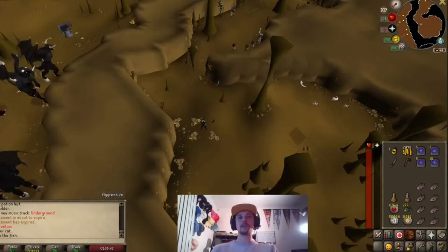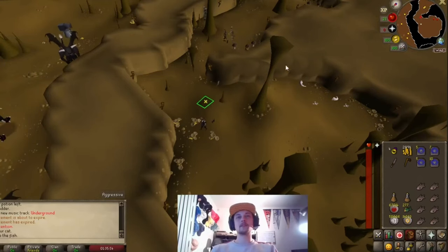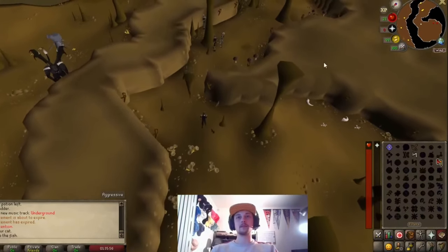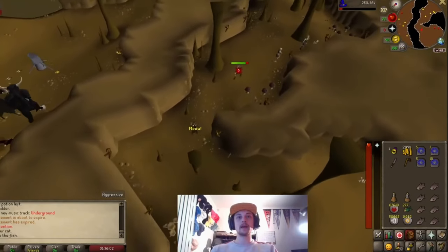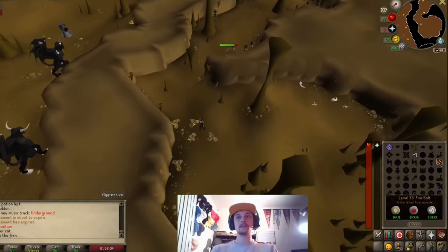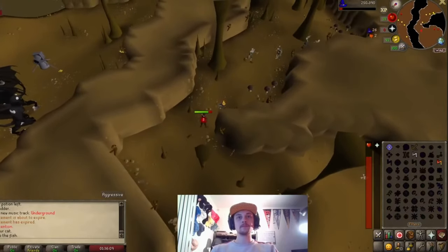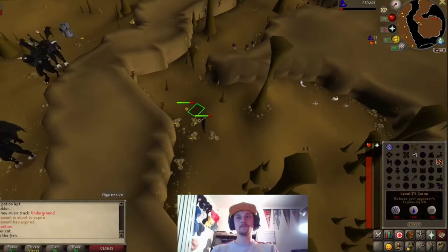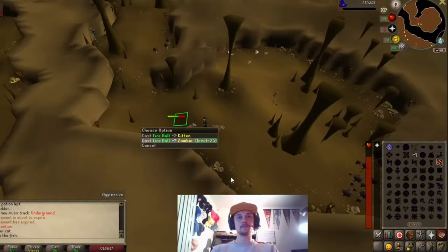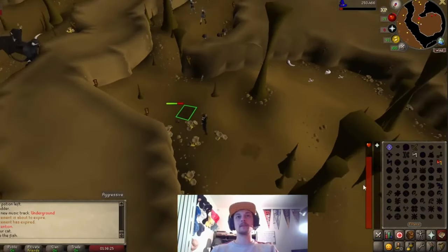I want to show you a couple of safe spots that'll help you in the Lost City quest. First, when you're killing these zombies to get your bronze axe — you hit them and then go back in between these mushrooms, and that's gonna be your safe spot. Just repeat with each attack. If you don't run back fast enough you'll get hit, so make sure you get in between those mushrooms and you're good to go.